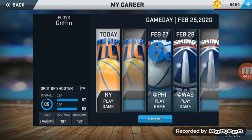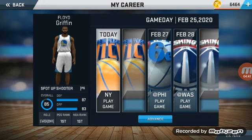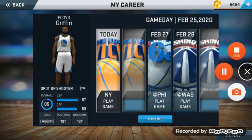You know I got the best plays — as you can see I averaged 39 minutes, first in position rank, first in NBA rank, highest points scored in the game with 60. So yeah, you gotta use those jump shots and those dunk packages. Alright, y'all, your boy Floyd and I'm out — make sure you like, comment, and subscribe.